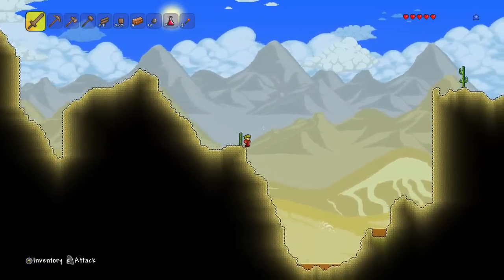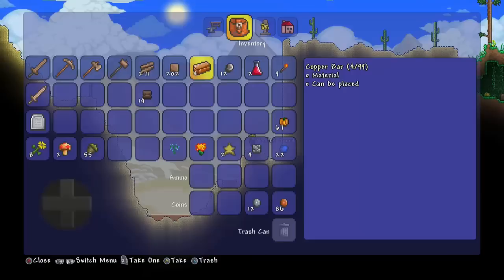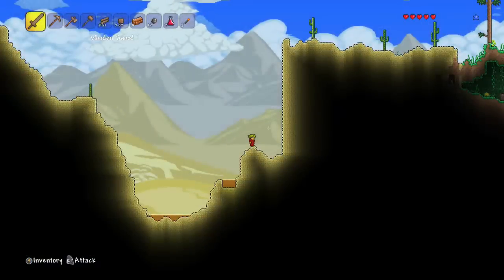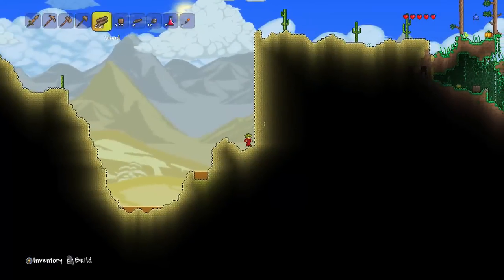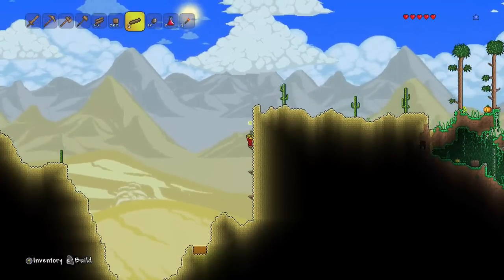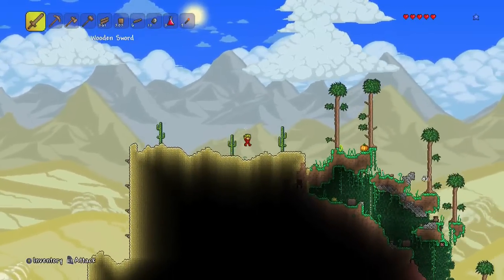I'm definitely going to need to make a third room. I'm going to make some wooden platforms. Wooden platforms are a way of getting up areas - as you can see, I can jump on it but I can also press down and fall through it. It's really helpful for getting up and down. If you've never played this game before, you want to be making these.